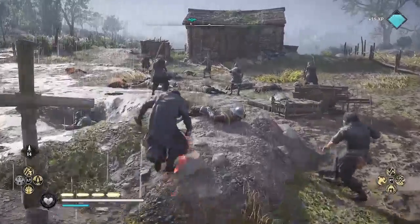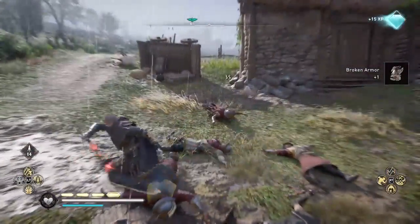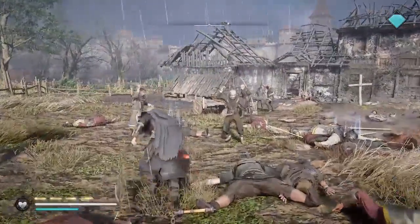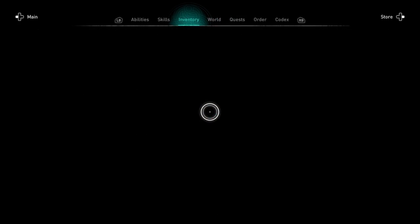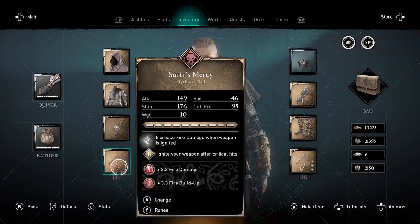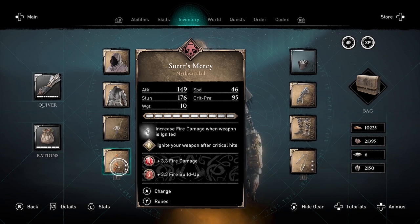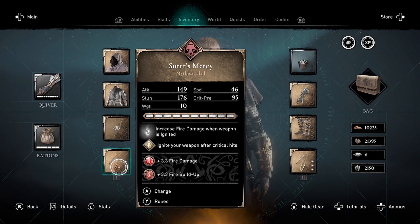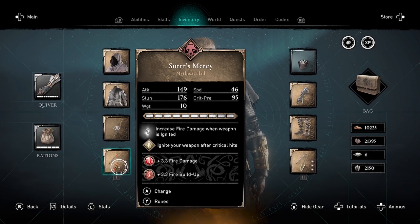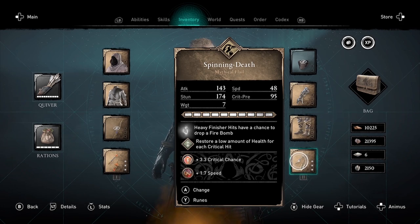I'll show you the weapons and runes I'm using right after I kill the last of these enemies. For my main hand I've got Surter's Mercy, with the perk of increased fire damage when the weapon is ignited, so I use the critical spark rune to ignite my weapon after critical hits. I bought this from Hildurin's shop by completing the mastery challenges. In my offhand I'm using Spinning Death.